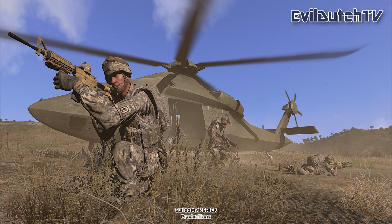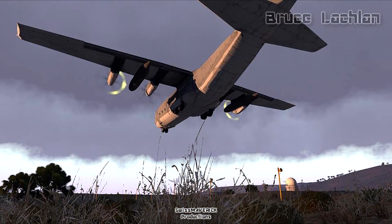Evil Dodge TV sent me a screenshot of some infantry unloading a UH-80 Ghost Hawk. He appears to be using add-on units — I think they're airborne rangers or something — and the rifles are add-ons too. I think it's the HK18 mod, but I'm not sure about that.